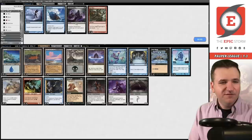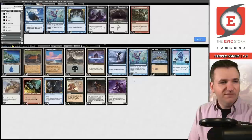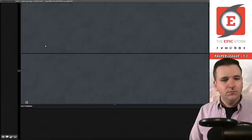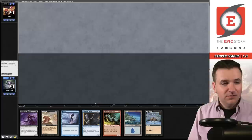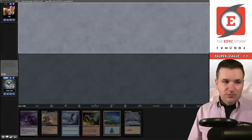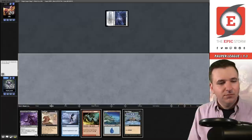Do we actually change anything for the mirror match? Maybe Unexpected Fangs — I imagine that's actually pretty good in the mirror. I could also see Dispel being good for countering opposing removal. Gurmag Angler is actually not very good in the mirror, so we'll get rid of those. Game 2 on the draw — I think we have to mulligan that.